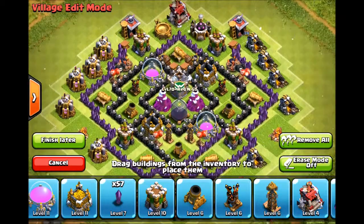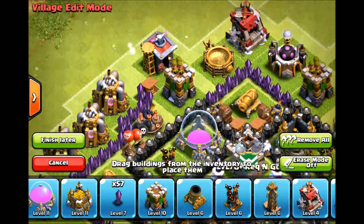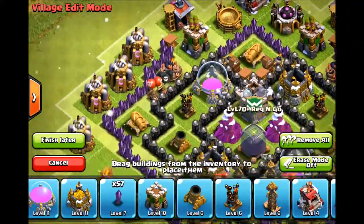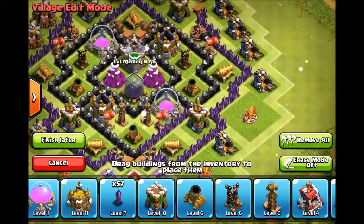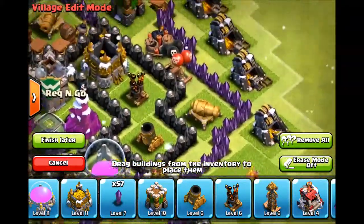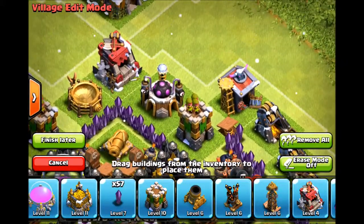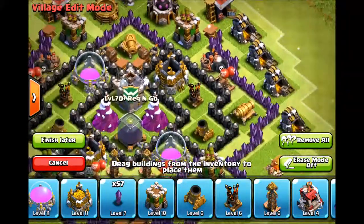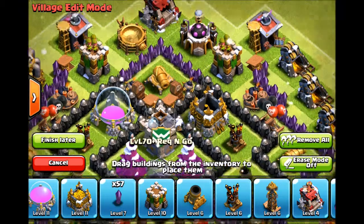The point of this bomb over here is that enemies are going to spam all their troops on these archer towers, thinking 'look at these nice open lines,' and then the giant or whatever is going to go all the way through and boom. Even if they attack from this side, they're going to spam their troops down not suspecting a thing, and they're going to end up going this way instead of towards the center like they wanted.